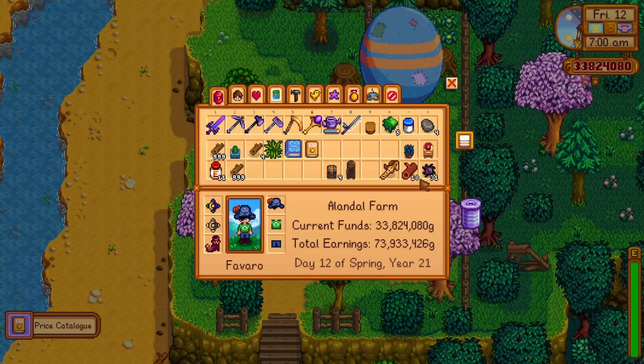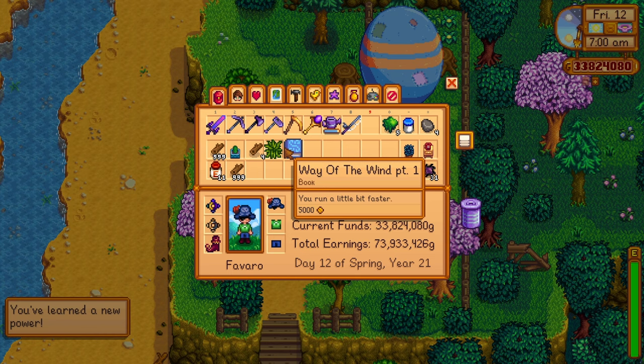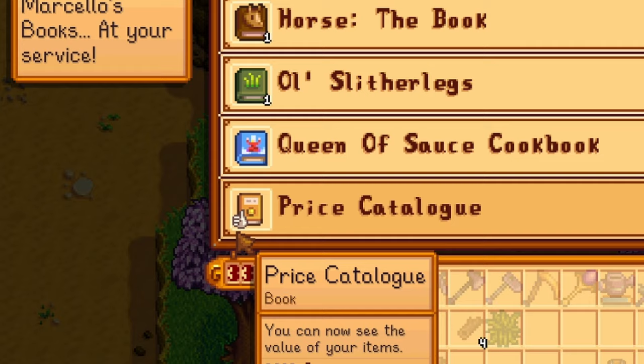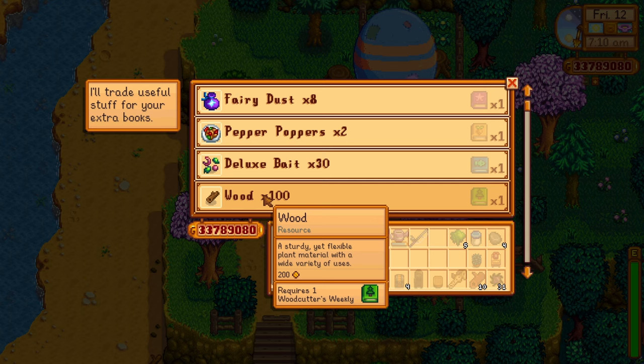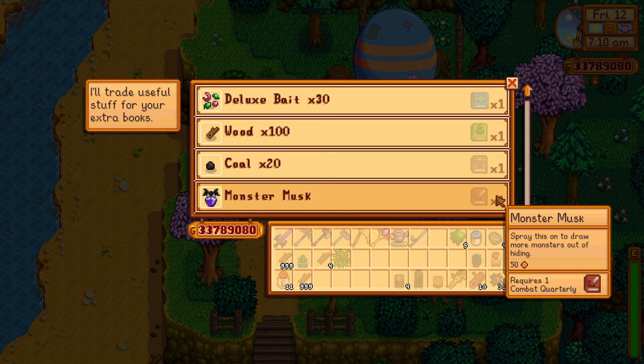Basically, if you don't know the value of an item, you can use the Price Catalog book to see what the sell price is on the different items you already have. That book will appear in the menu of special items and powers. I already have this — there's a little hand icon indicating I've already learned it. You can also trade in books you already have for useful items. For example, if you've already leveled up your profession to the max, you can trade them in for different items.